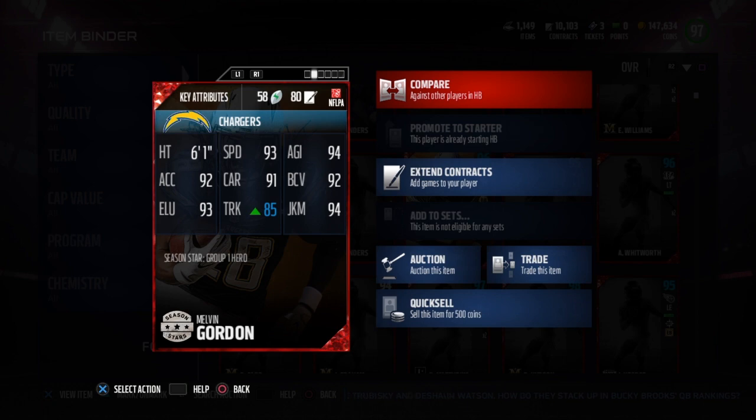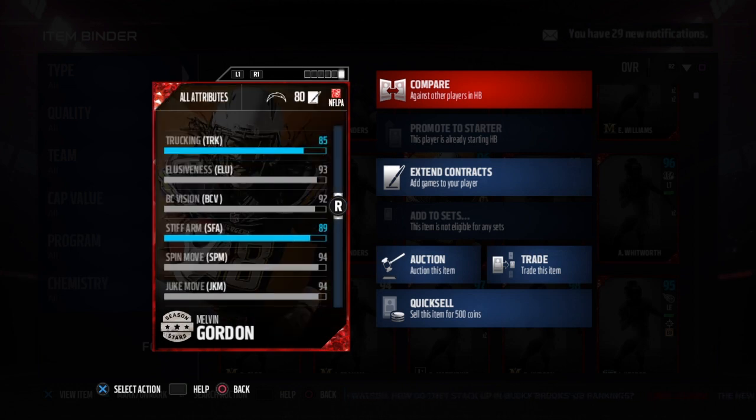His stats: 94 agility, 92 ball carry, 94 juke, 85 truck, 91 carry, 92 acceleration, 93 elusiveness. His juke and spin are both a 94, a pretty decent 89 stiff arm with the chemistry boost, and 85 truck.